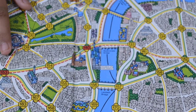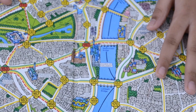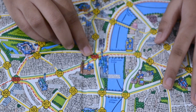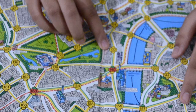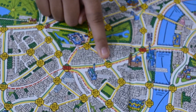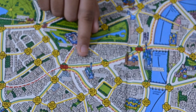This is the Scotland Yard board game — there are many stations in this game. The red represents the metro station, the yellow represents the taxi station, and the green represents the bus station. You have to follow the line to get to the next station.